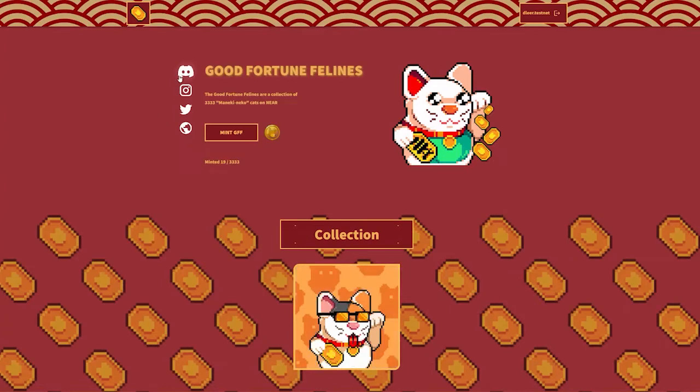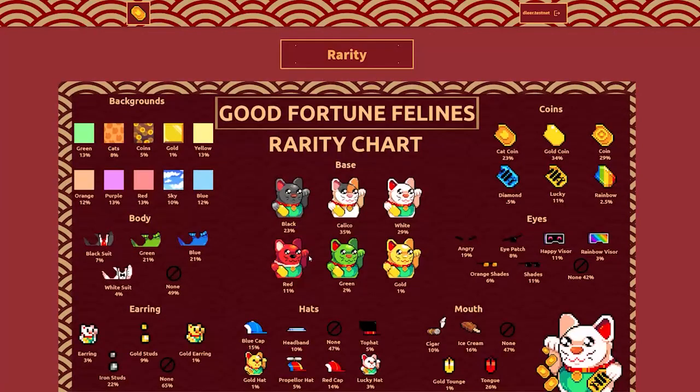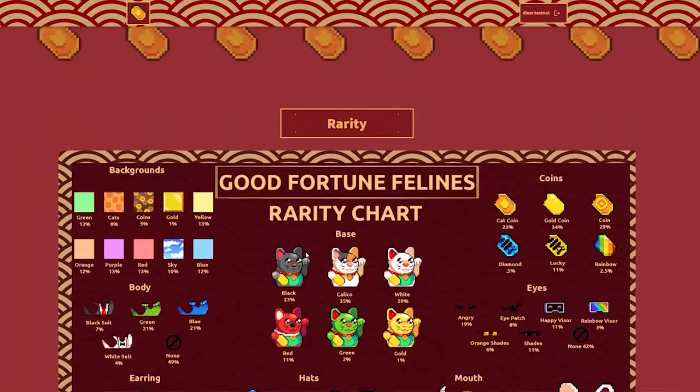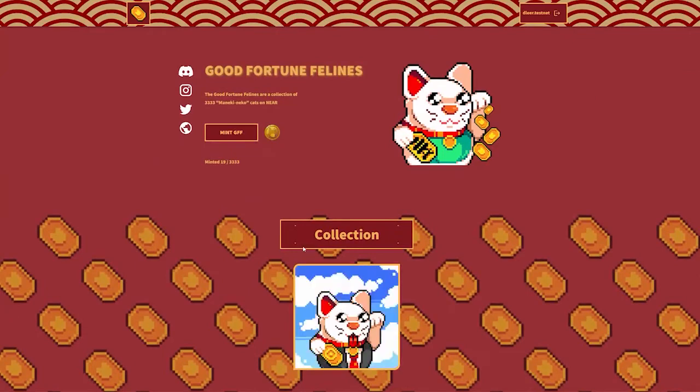To start, you can see links to all of the Good Fortune Felines socials, a little sample GIF of a few of the Good Fortune Felines, and then at the bottom you can see the rarity chart. Those are all pretty standard items, and it looks clean, it looks good.